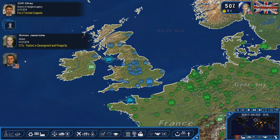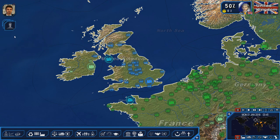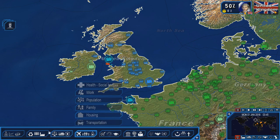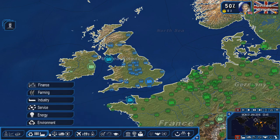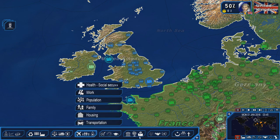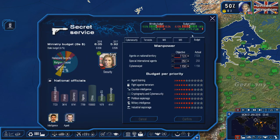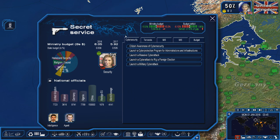We are now playing as the United Kingdom, and what we are going to be doing in this tutorial is going over how to protect your nation from cyber threats. Basically a rundown of what cyber security is. It is in the Secret Service tab and it is a new section of the whole Secret Services tab. So we're going to go ahead and come over here. We have a lot of options to actually do.